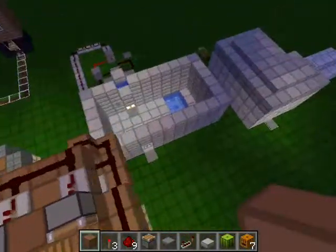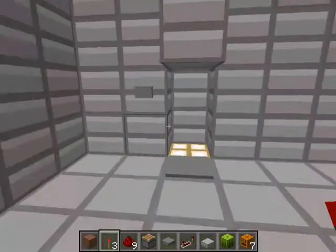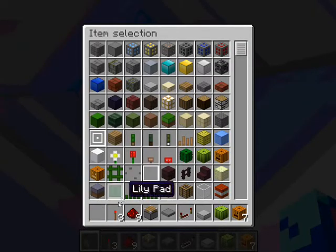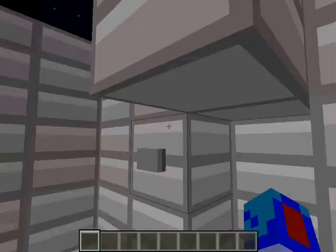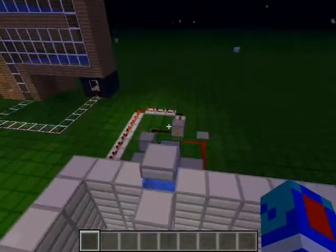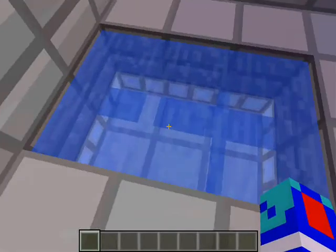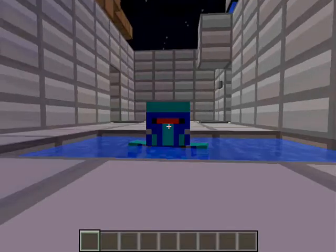If you need a redstone tutorial I'll give you one. Also, here's a shower — it's actually pretty long, you can just press this here. It actually goes further — how I made that is with what I think is called an RS latch. This thing is a pool, and what's awesome about it is it goes up to your chin.